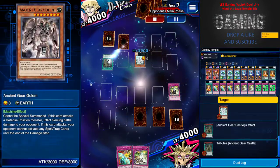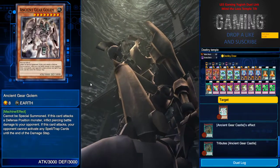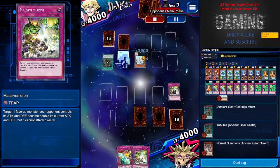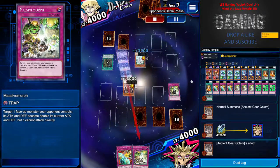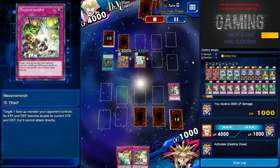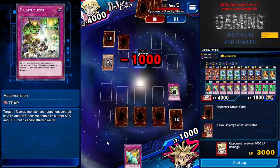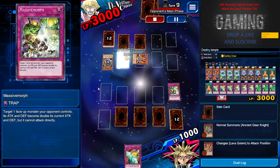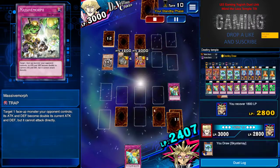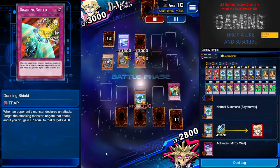He keeps doing his electro thing so I had enough of him — I pin him down with Massive Morph so he can't attack. He special summons his boss monster, and you might think 'oh no, the boss!' But I can do a lot of things here. He attacks me with 3000 so I'm left with a thousand, I Destiny Draw, and I draw Lava Golem. I put in another Massive Morph, let him take some damage. I use Draining Shield and go for the direct attack.